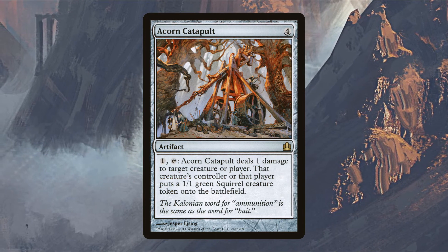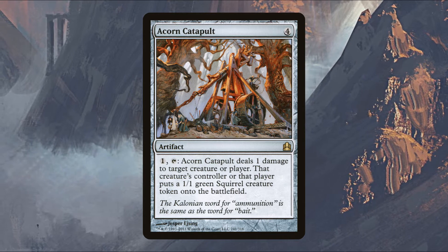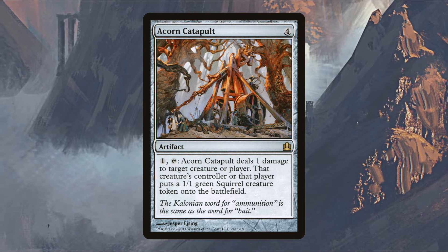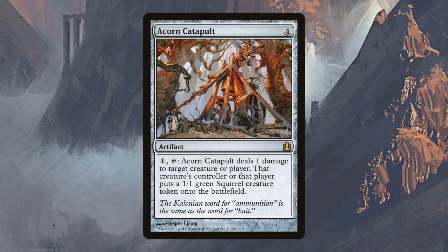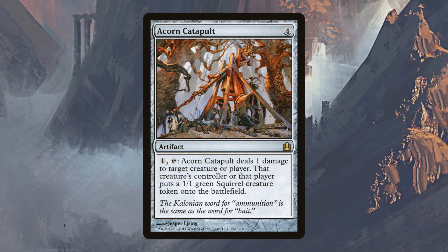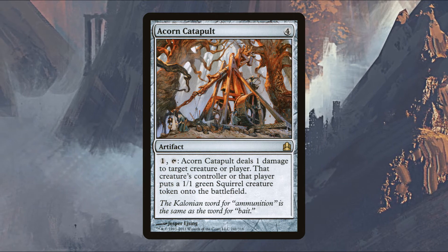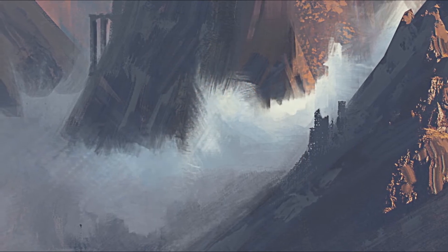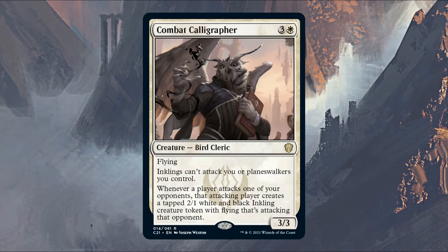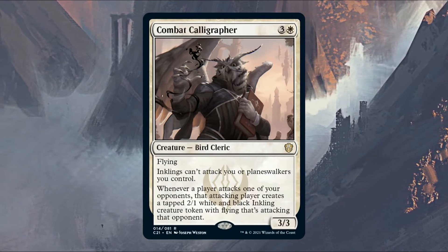Acorn Catapult is a mediocre four mana artifact — probably six dollars just because it makes squirrel tokens and people love squirrels in Magic. You can pay one and tap it to deal one damage to any target, then that permanent's controller makes a one one green squirrel creature token. Combat Calligrapher is a new one from Commander 2021 — inklings can't attack you or planeswalkers you control, which works well with our commander.